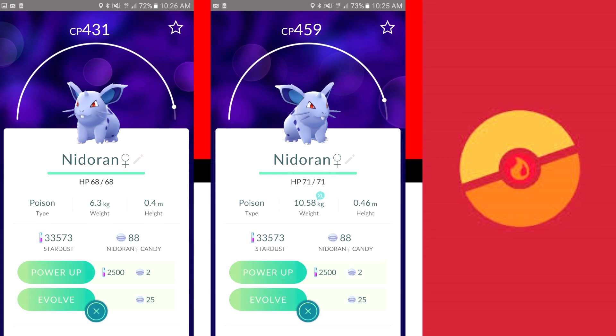So what we've got here are a couple of female Nidoran. These belong to my wife and she's at level 20, and these screenshots were both taken within a couple of minutes of each other. You can see that the Nidoran with a CP of 431 is closer to the right hand side of the curve than the one with the CP of 459. This is really interesting because it means that Pokemon CP isn't determined solely from the character level or the person that caught it.